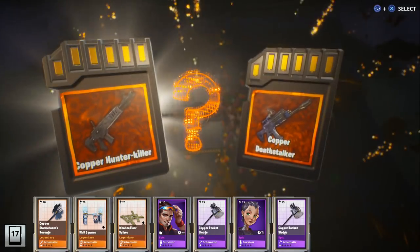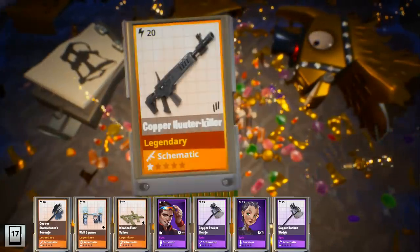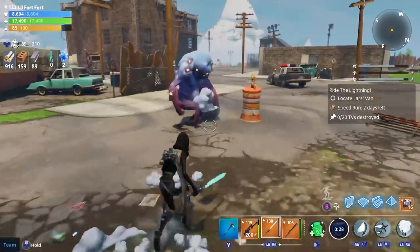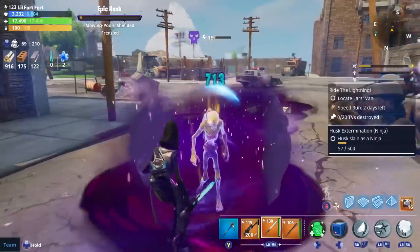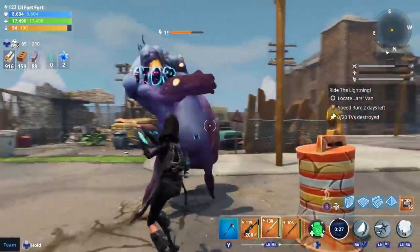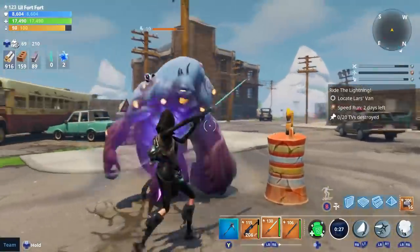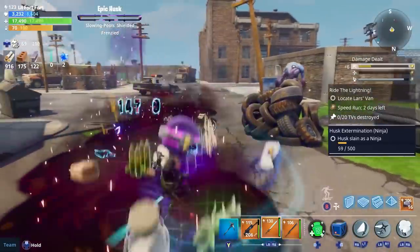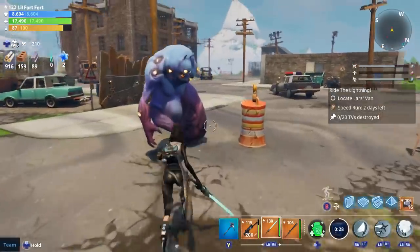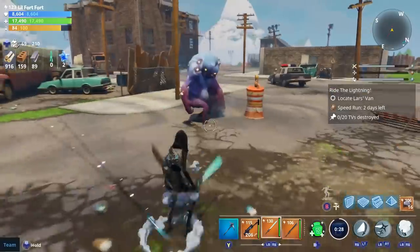Let me know what y'all think about it. They didn't really discuss mini-bosses in the video, but they did include a clip of a mini-boss. This mini-boss doesn't seem to be attacking any type of objective — it kind of looks like it just randomly spawned on the map. It also looks like mini-bosses are going to be dropping loot. You can see that after he killed the mini-boss, it dropped some ammo as well as some building materials.